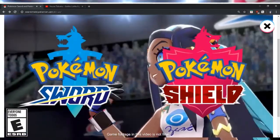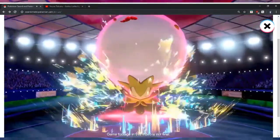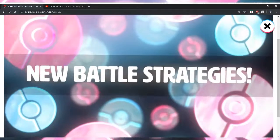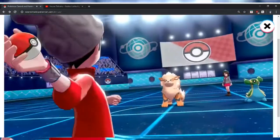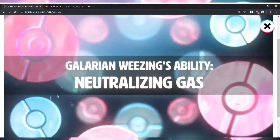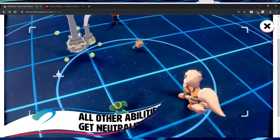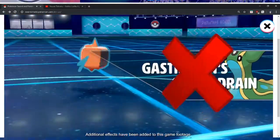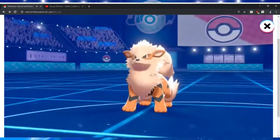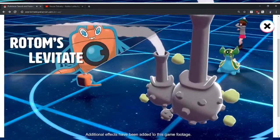Alright, we got the starters. New battle strategies. Got Weezing — ability: Neutralizing Gas. He actually didn't show Weezing's ability before. Goodbye Gastrodon. What? Storm Drain?